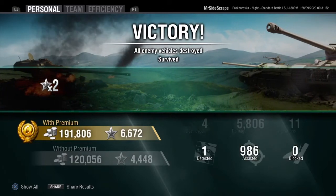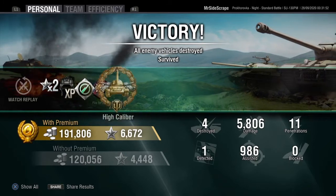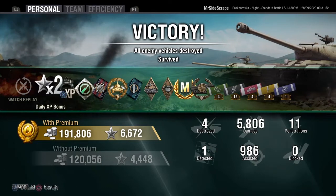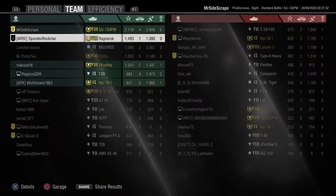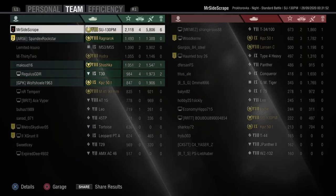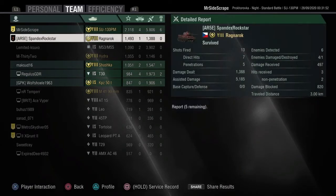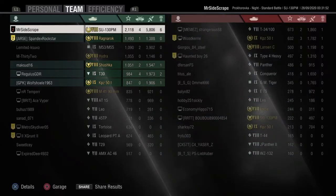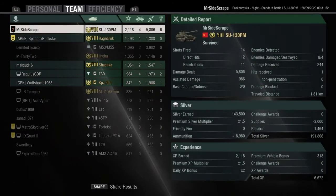With no silver boost, I actually make 191,800 silver, which is very nice. 5,800 damage for the high caliber, just under 1,000 assistance, and 4 kills for the ace tanker. I did get a sniper medal. Spandex came second with 1,000 damage but just over 5k assistance. So I think I got just over 6.5k combined and Spandex got just under 6.5k combined — a very good game by both of us. I probably did miss a couple of shots, but overall a very good game. I played a bit more like a TD, Spandex did a lot of spotting, and it was a nice little game. That shot on the light tank at the start really helped. Thank you guys for watching, hope you enjoyed the video, and I'll see you all in the next one.